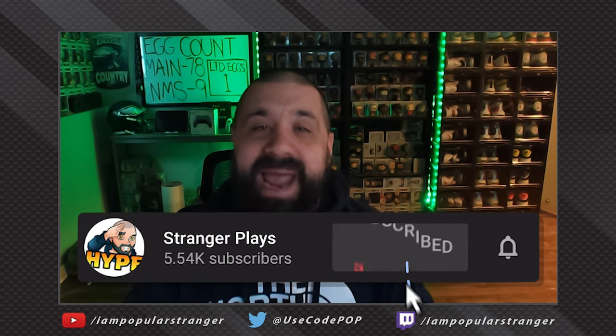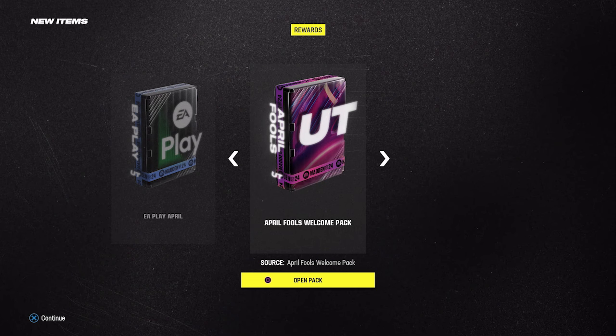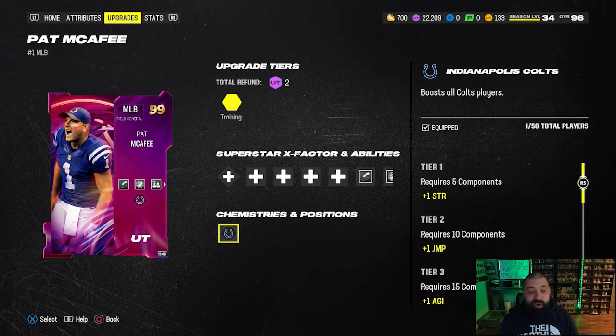The main thing we're going to be doing is opening up all of our eggs from the Sugar Rush promo that hatched yesterday morning. But first we're starting with this free welcome pack — this is not an April Fool's joke. If you log in today or over the next two days in Madden Ultimate Team, you're going to get a 99 overall middle linebacker Pat McAfee for free once you open that welcome pack.